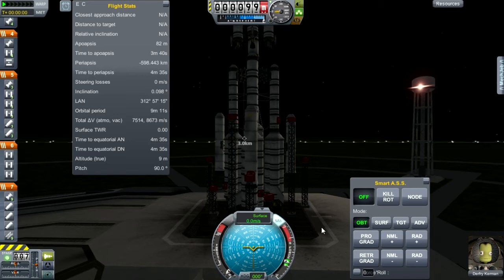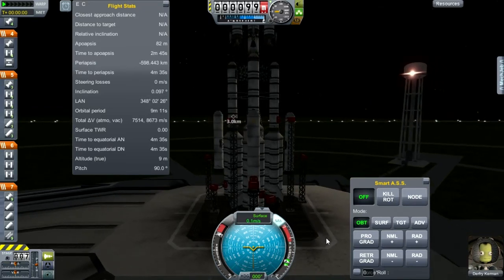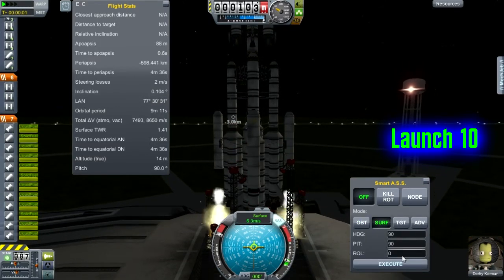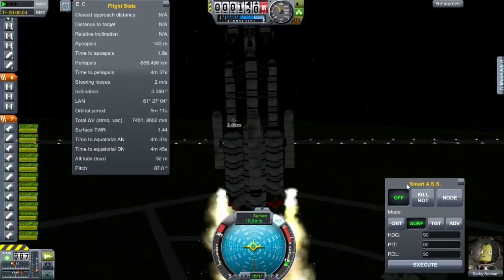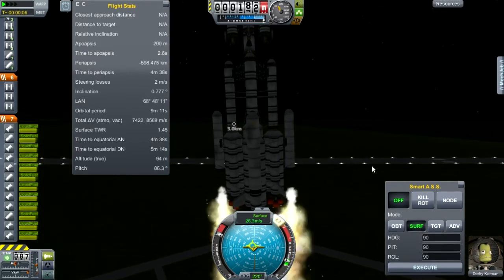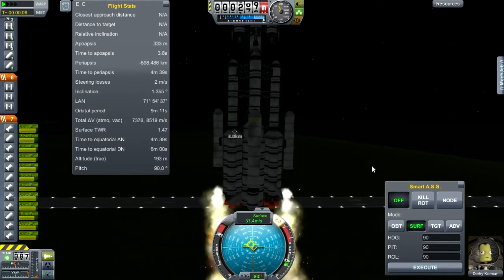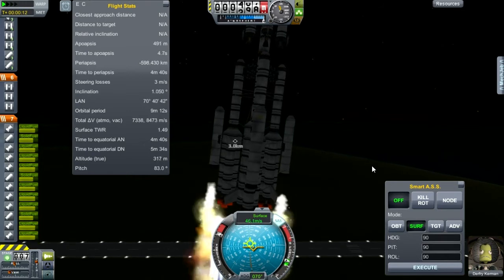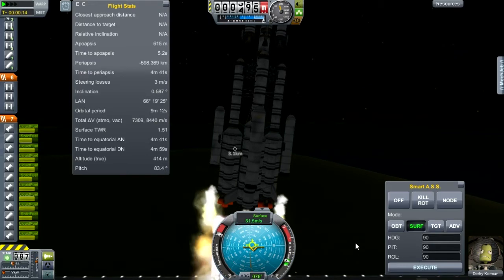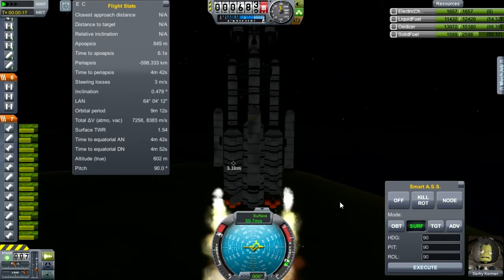SAS on, throttle it up, and let's get this ship to the moon. I'm going to set this up for attitude control, should it be necessary. Note that SmartASS is still turned off, however. Looks like I may need it — I'm going to try to fix my pitch a little bit. I'm kind of lagging in this flight so far, so SmartASS control assistance is very much appreciated.